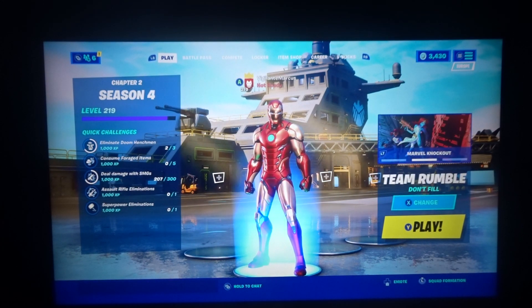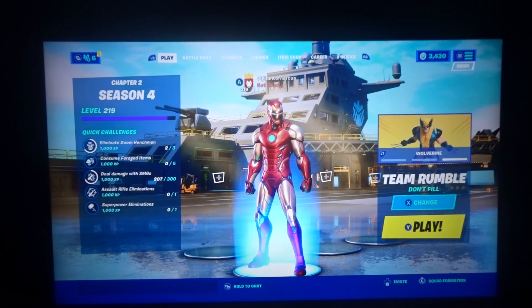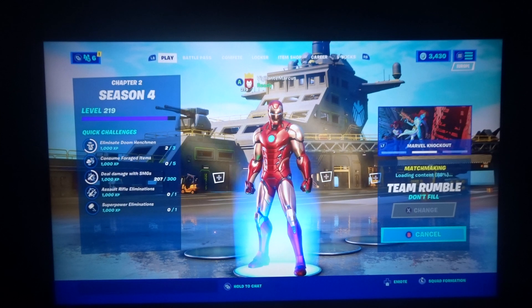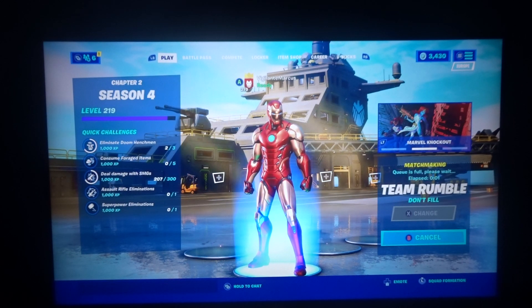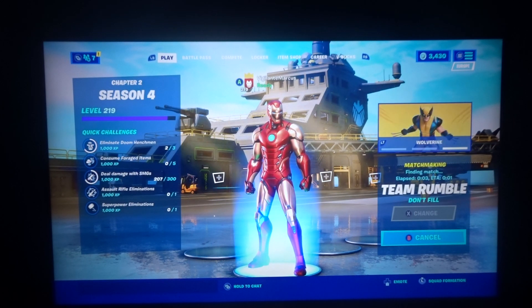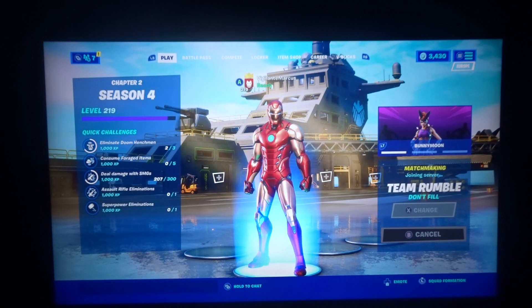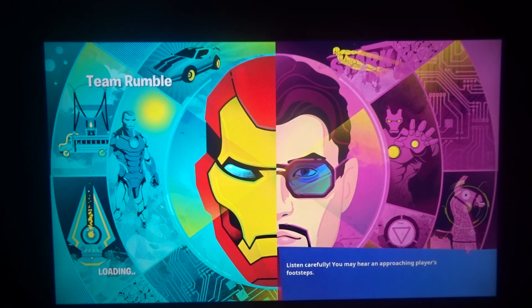As you can see, I am Iron Man, which means I'm the real Iron Man. So let's get into a game on Team Rumble, because we're just going to find a golden XP coin in Doom's Domain, which is Pleasant Park. We're just going to pick up an XP coin and then back out, and I'll show you that I have unlocked all the foils for all the characters.